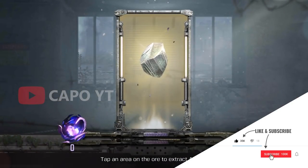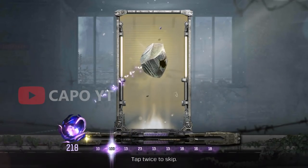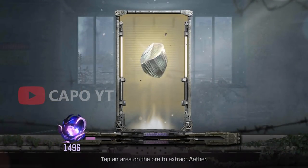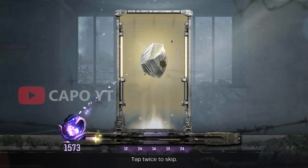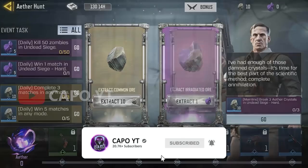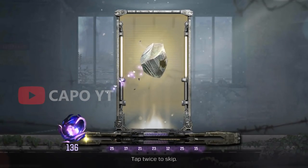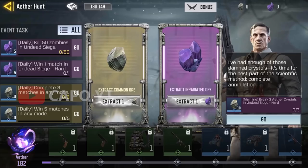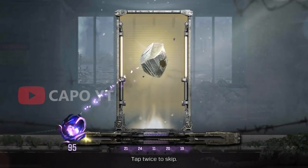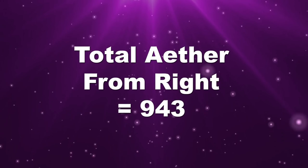Let's take a look at the right side of the ore. First we are going to extract from the first account, and right after the bat we got 100 ether — the total is 237. Let's try the second account, same side, the right side — total extracted from that is 255. Let's try the third account: that's 182 ether. Finally the fourth account — that is 269 ether. So total extracted from the right side is 943.